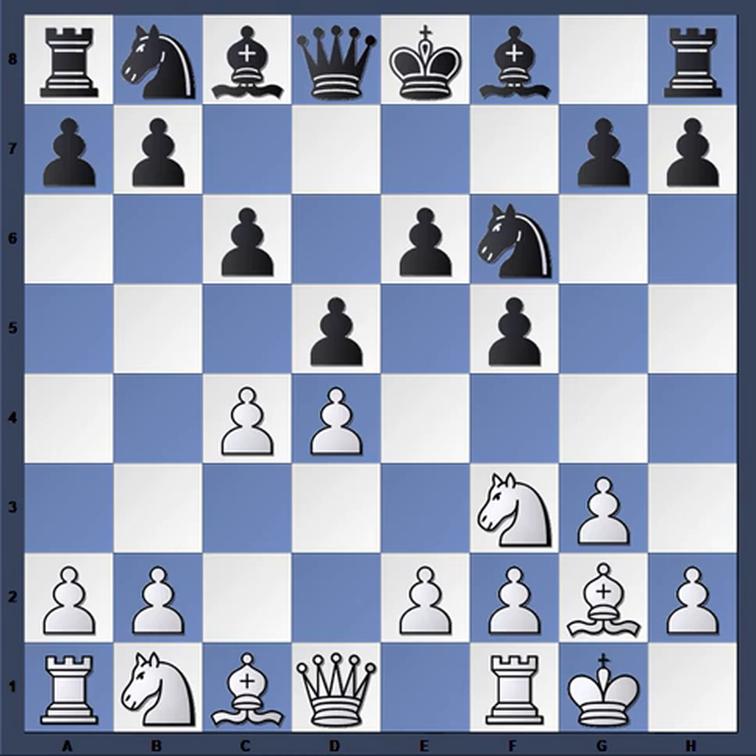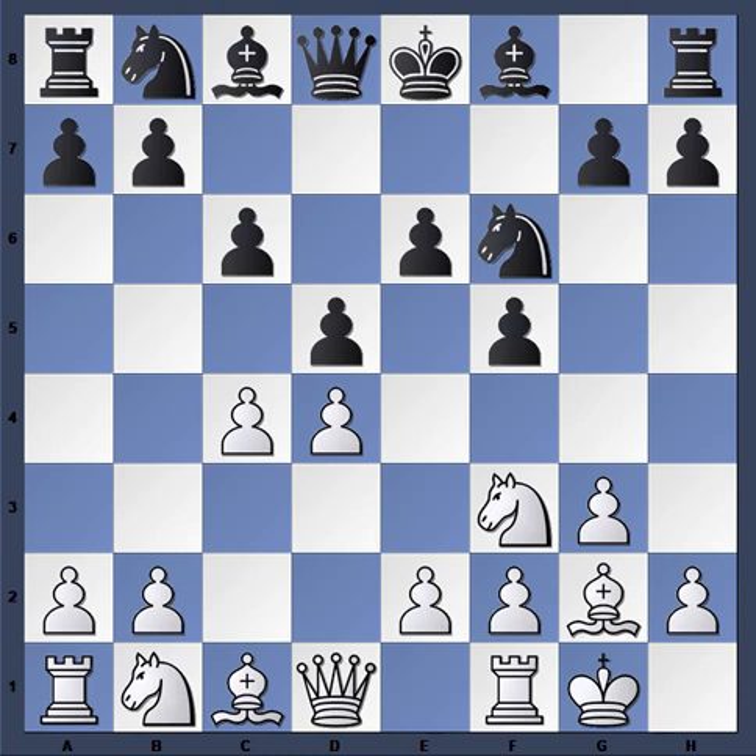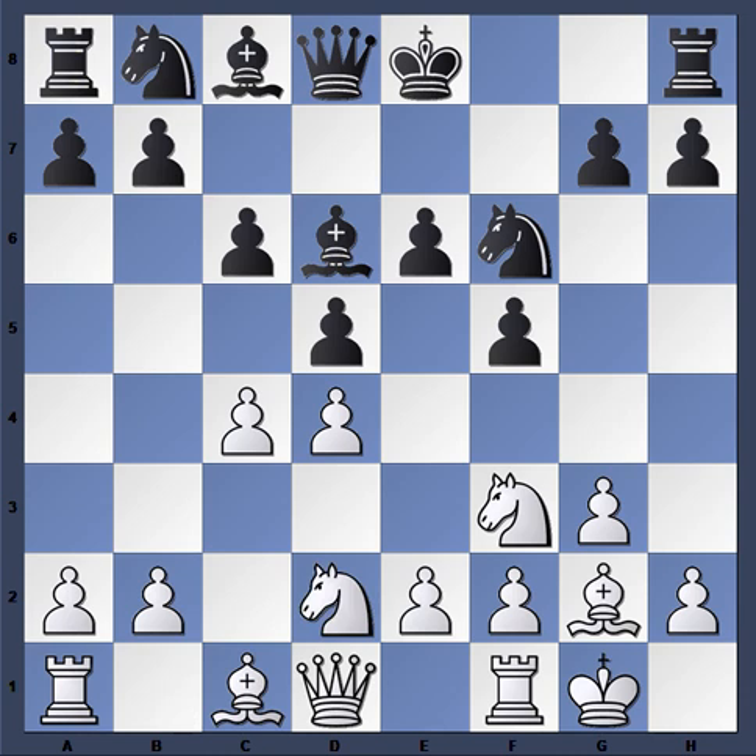Castles. So d5, castles, and now any kind of pin would be void because of the castling. Bishop comes out to d6 — now we have the Stonewall. Knight b-d2, and now we get into our analysis of the position.